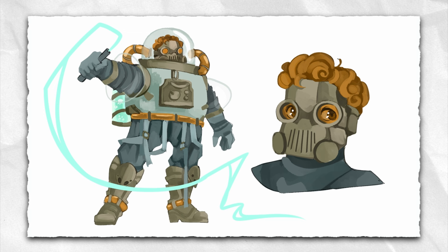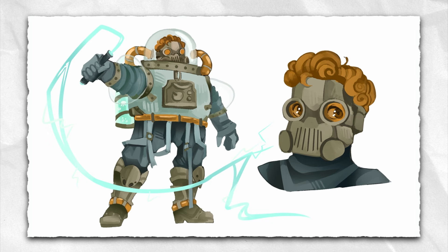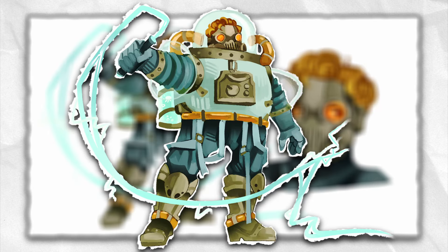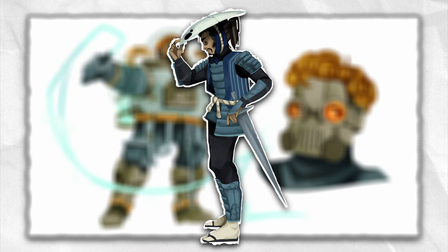Finally, I decided to add the mask of Monomon as a little detail in its boots to indicate its loyalty to her, and to keep this as a cohesive detail with the other characters I've already done. I also made it ginger, so its curly hair looks like an infected brain. Here's Uumuu, and now that I think about it, it could be kinda cool to draw the fight of my human Quirrell against Uumuu. If enough people are interested, I could do a little animatic — I just want an excuse to draw my human Quirrell again.